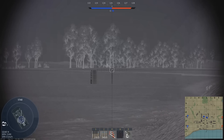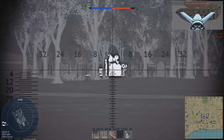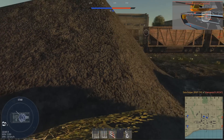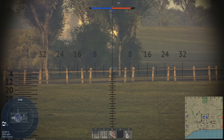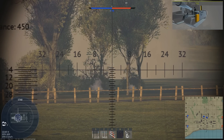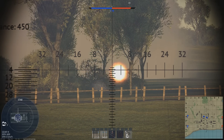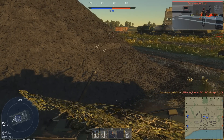At battle rating 10.3, which is where all of the footage you have seen was filmed, you can bring along the T-80U, T-80B, T-72B and T-64B as your main battle tanks. The BMP-3 is an additional light tank, along with both the Sturm-S and the new Chrysanthemum missile launcher. For air defense you can bring along the legendary Tunguska, and for air cover it's your choice between the various MiG-21s or the Ka-52 helicopter.